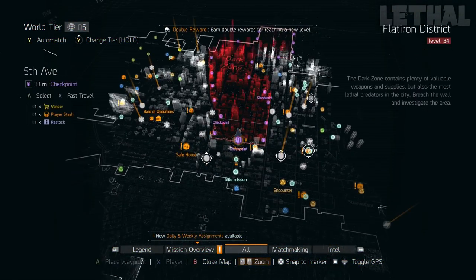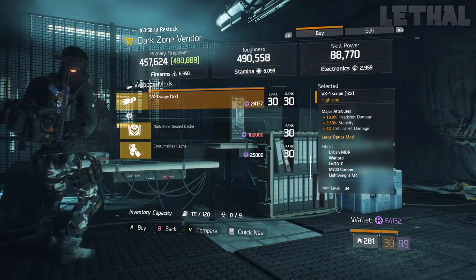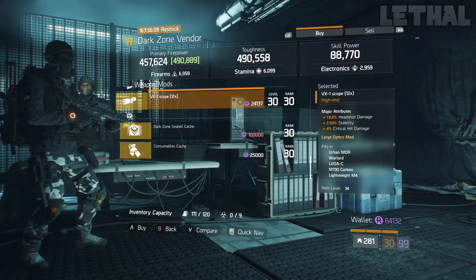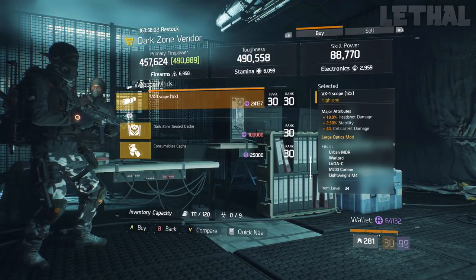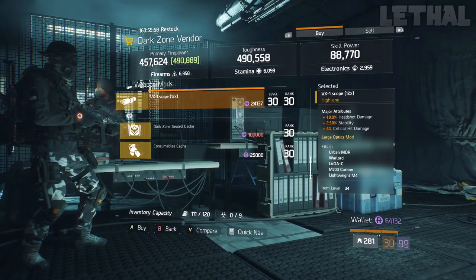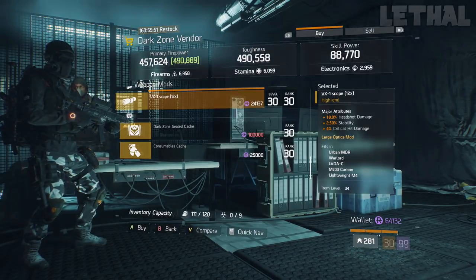The 5th Avenue Checkpoint is next on my list, and what he's actually selling is a pretty nice headshot scope. What it comes with is 18% headshot damage, 2.50% stability, and 4% critical hit damage. Unfortunately you are missing critical hit chance, but if you are going for a headshot damage build, this scope is kind of perfect. If you want to fit this on your MDR, sniper rifles, or even Lightweight M4s, this scope is located at the 5th Avenue Checkpoint.